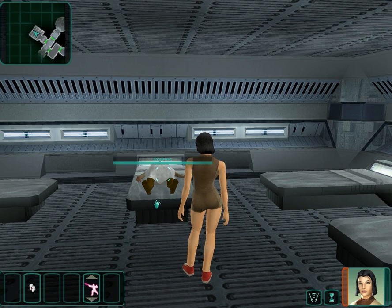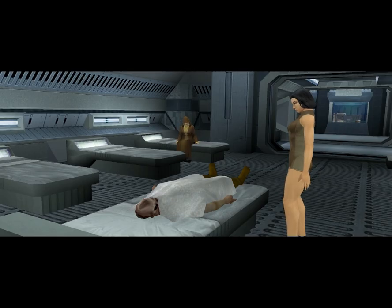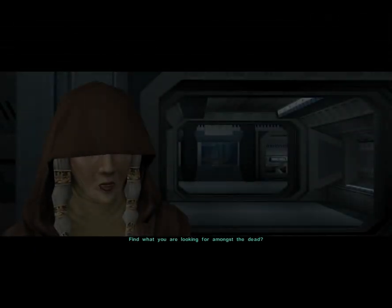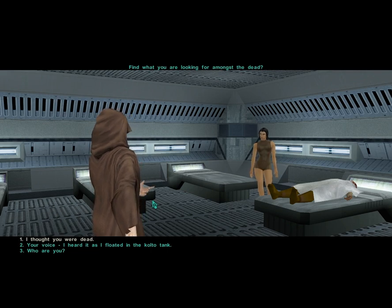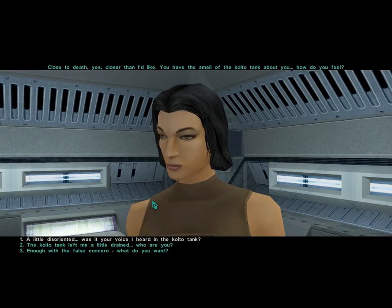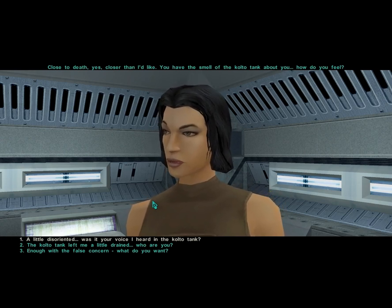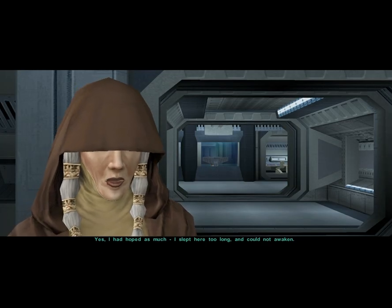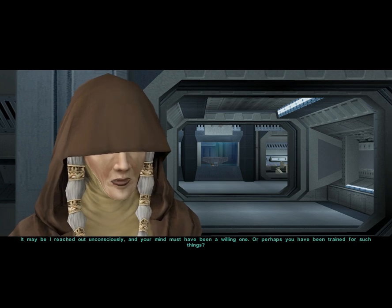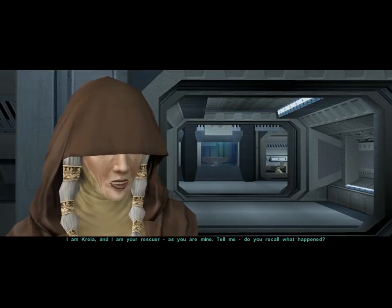And here we are in the morgue — hey, dead bodies. You know what we do with dead bodies in RPGs? We loot them. Turns out she's not dead. We could mention we thought she was dead. 'Close to death. Yes, closer than I'd like. You have the smell of the colto tank about you. How do you feel?' Colto tanks, if you're not familiar with Star Wars lore, are healing devices. We heard her awaken. 'I had hoped as much. I slept here too long and could not awaken. It may be I reached out unconsciously, and your mind must have been a willing one — or perhaps you have been trained for such things.' She can touch mines and feign death — those are unusual abilities. 'I am Kreia, and I am your rescuer, as you are mine. Tell me, do you recall what happened?'